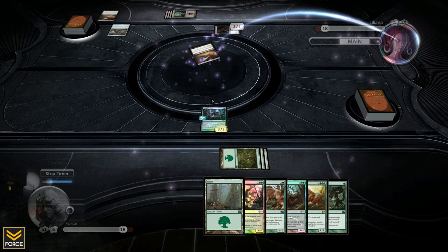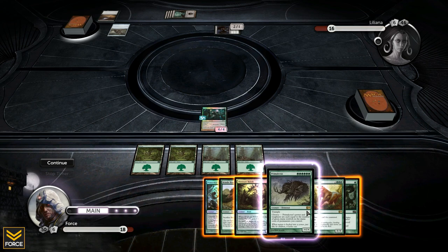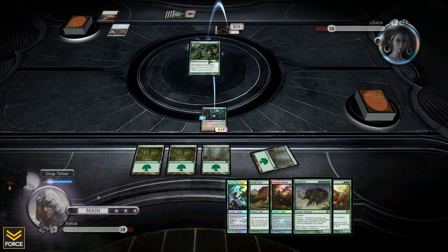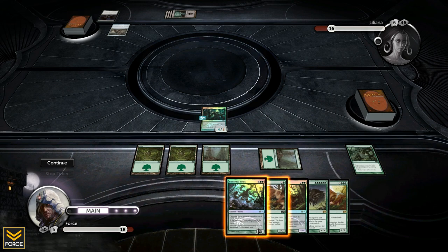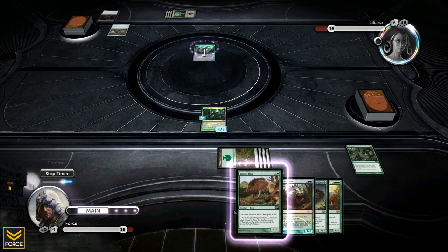This turn I make my creature a 4/4, and I have Prey Upon. I should use Prey Upon — that's what we're gonna do. I'll use it to get rid of her Shade, forcing my 4/4 to fight her 2/2 and kill it. Then let's get the Hydra into play to start its doubling, and swing for four. Liliana is now down to 12 HP.